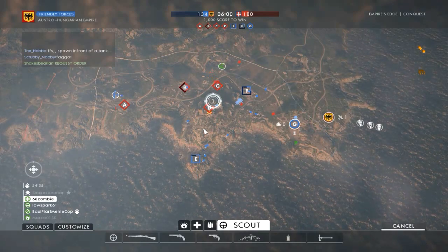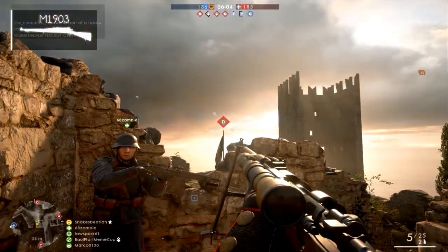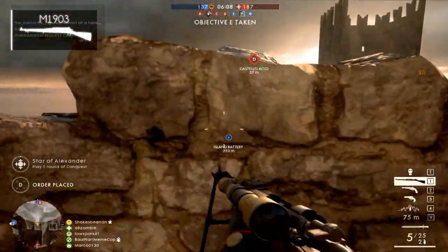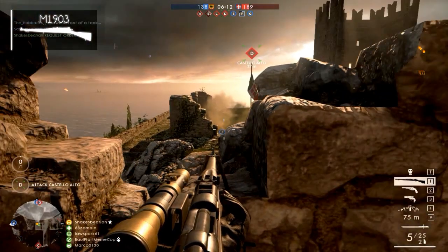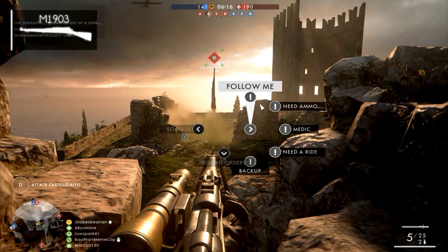Welcome to our Battlefield 1 Weapon Guides. In today's episode we take a look at the M1903 Springfield bolt action rifle. I'm a little bit sick right now and have some voice cracks and a grungy voice, but let's get into the video.